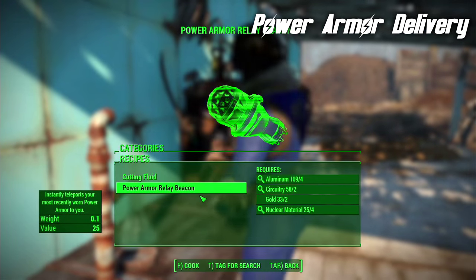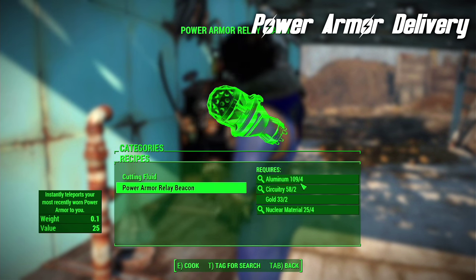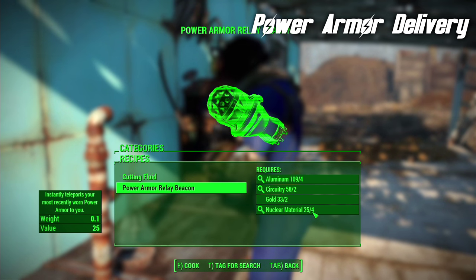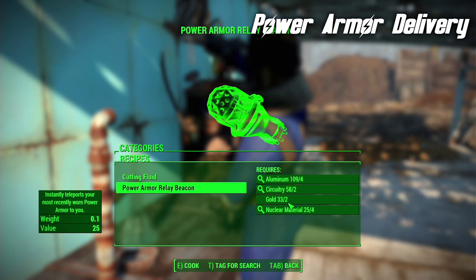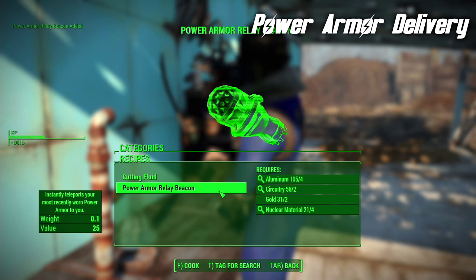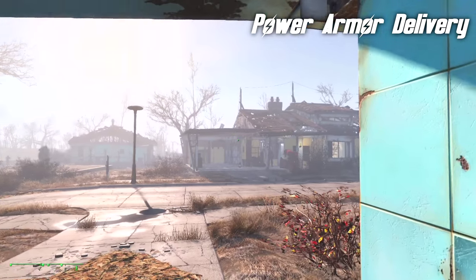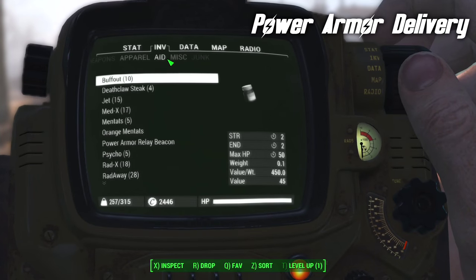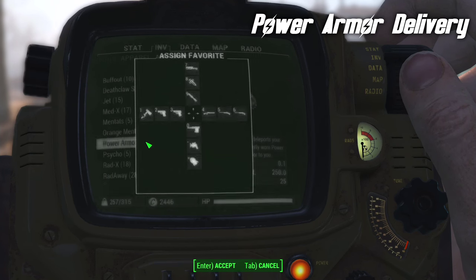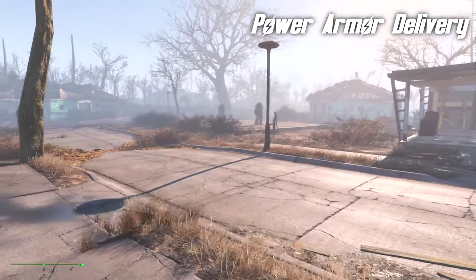You need to craft something called a Power Armor Relay Beacon, and it's a reasonably expensive item with regards to the stuff it needs, nuclear material being probably the hardest to come by, followed by gold. But you're going to need one of these. And this item will appear in your Pip-Boy inventory under the aid section, and you can use it right from there.